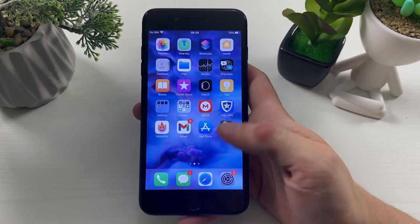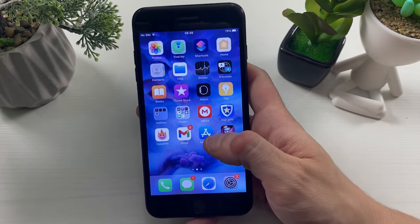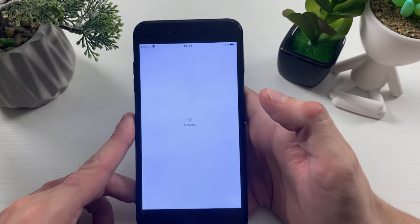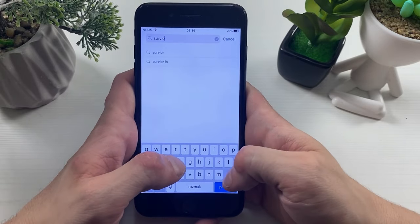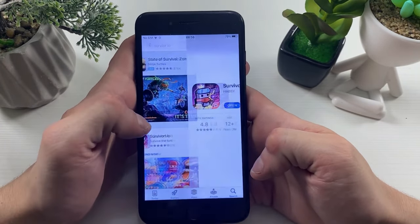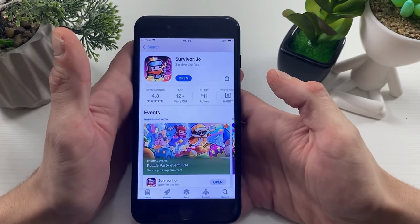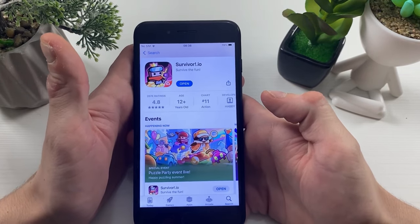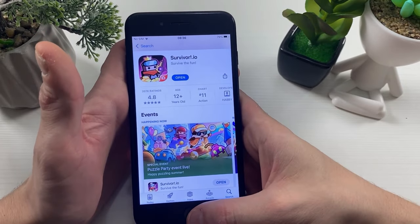We need to do a little bit of configuration and check out some things in order to get this survivor.io mod. Head over to your App Store — or if you're an Android user, go to the Google Play Store — and type in survivor.io. Mine says 'open,' which means I've been updated to the latest version. If yours says 'install' or 'update,' you will need to do so. Please make sure survivor.io is installed and updated to the latest version.